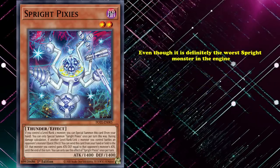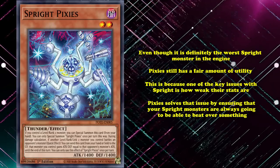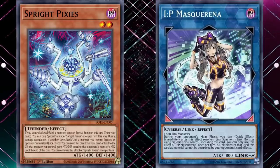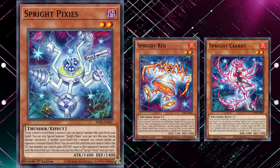But even though it's definitely the worst Sprite monster in the engine, Pixies still has a fair amount of utility, because one of the key issues with Sprite is how weak their stats are, making it difficult for Sprite to get over problematic boss monsters and OTK the opponent. Pixies solves that issue by ensuring your Sprite monsters are always going to be able to beat over something with a high attack stat. It can even be used defensively — as your opponent goes to the battle phase to beat over your IP Masquerena, you can use Elf and Starter to Special Summon Blue to search Pixies and have them waste their battle phase. Although most decks will usually skip Pixies as an engine piece, since it doesn't search the deck and can't interact with your opponent's cards.